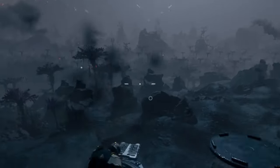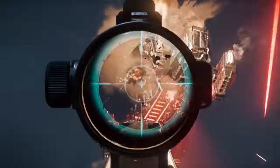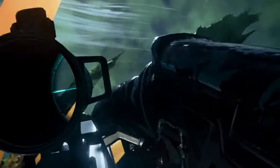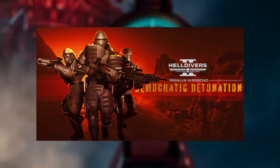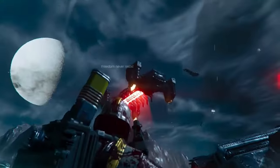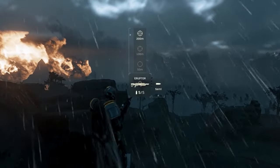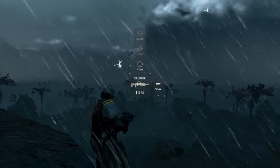Helldivers 2 is gearing up for a massive offensive against the Automaton menace as they have returned tenfold after we eradicated them in Operation Swift Disassembly. We are going to be getting some assistance with the new Democratic Warbond releasing today. Soon after, we are getting a new arsenal of devastating weaponry that is going to change the game. These aren't your standard issue sidearms, comrades — these are game changers. Coupled with the intel of incoming enemy advancements from the Illuminate, we're looking at a whole new kind of battlefield.